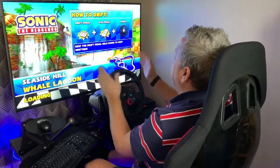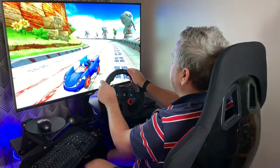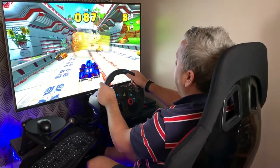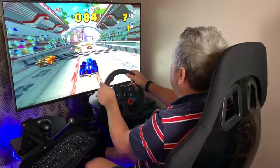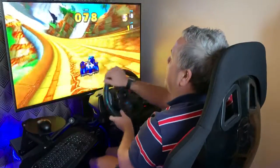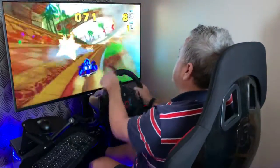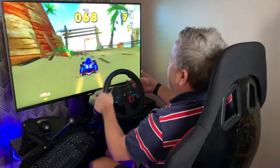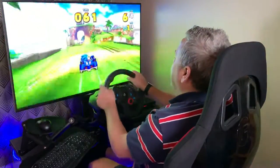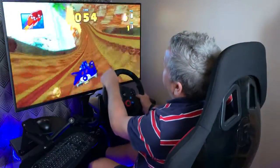Okay, gas pedal, Logitech G29 — this is the wheel that we're going to use. Apparently if I accelerate on the three, two, one I get a boost — no I didn't. So on the brake here, if I give it a tap I get this little drift effect. I've got it set up so that this gear shifter is releasing the items, weapons, whatever you want to call them. The arcade version looks very much like the versions on the consoles, can't see any graphical enhancements to be honest.